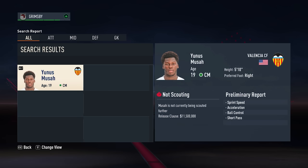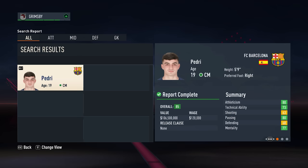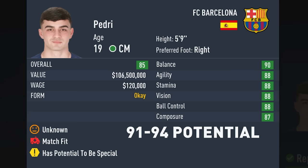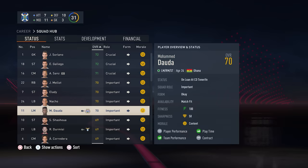We also have 'Showing Great Potential', which means they have between 80 and 85 potential. Then 'An Exciting Prospect', which is between 86 and 90 potential. And finally the best status, which is 'Potential to Be Special', commonly written as PTBS, meaning they have between 91 and 94 potential. Because of this, you don't actually need to scout a player to see this information, and you can easily avoid a bunch of flops.